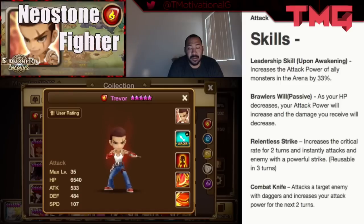Trevor has an outstanding damage-dealing skill set. The only build I would recommend for him is Violent — period. Violent Blade, 100% crit rate, 100% crit damage. Get as much crit damage as possible, and get him speedy through substats, because you don't want him lagging behind since he is so effective as an attacker.